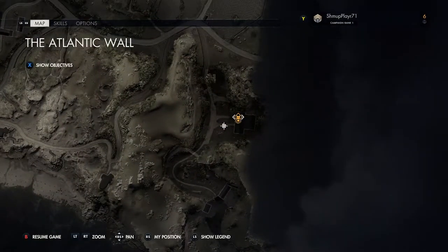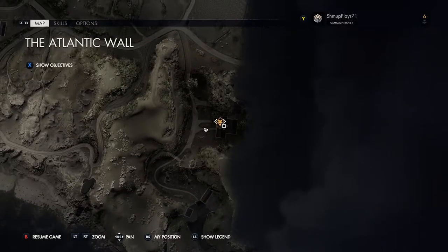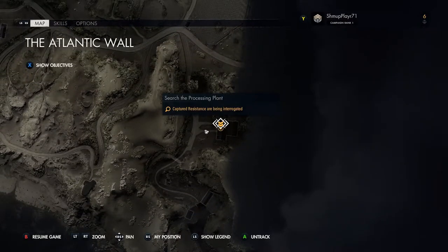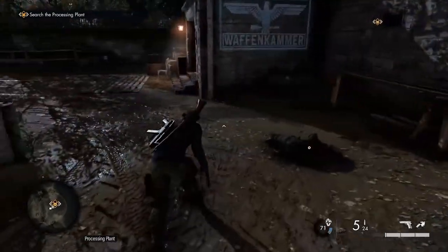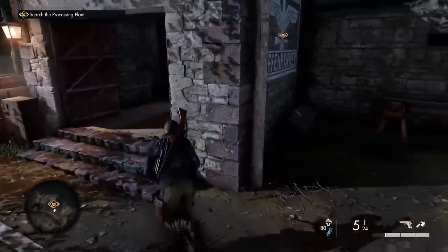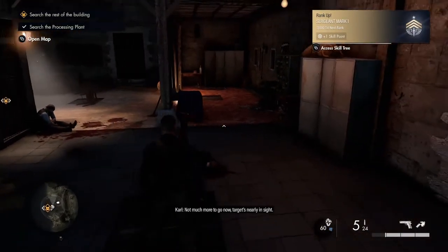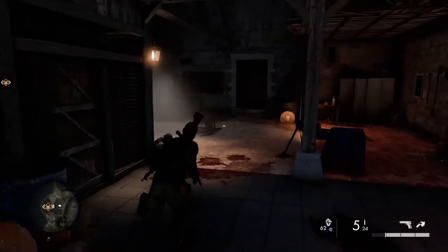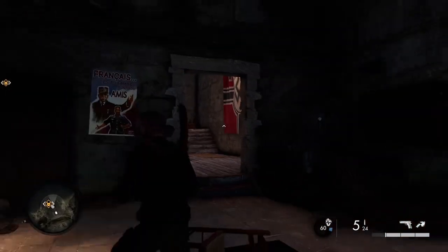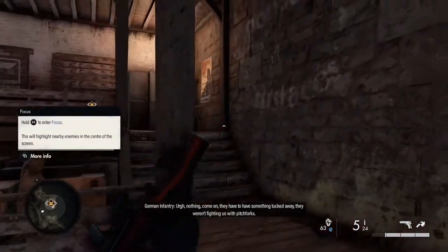So the next collectible is a bit further up. As you'll notice, I'm going anti-clockwise on this map. Obviously if you're doing your own side missions you might do it differently, but it's all in the timestamps. I'll also show each collectible on a map so you know exactly where to go. In this section there's a little cutscene in this building which I cut out for convenience, and we make our way up the stairs.